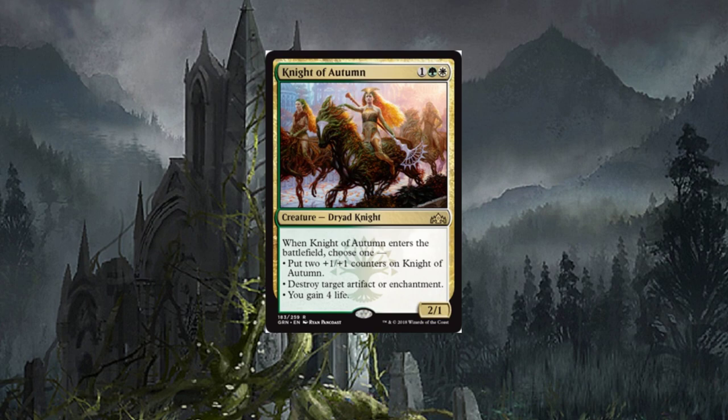Knight of Autumn — this thing is kind of stupid, in a good way. It's a three-drop dryad knight, rare. When it enters the battlefield, choose one: put two plus one/plus one counters on Knight of Autumn, or destroy target artifact or enchantment, or you gain four life. Very versatile — there's so many different things it can do. I can even see this making its way into modern. How strong will it be in standard? Probably a force to be reckoned with.